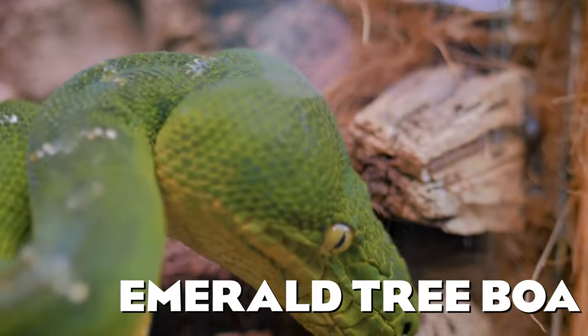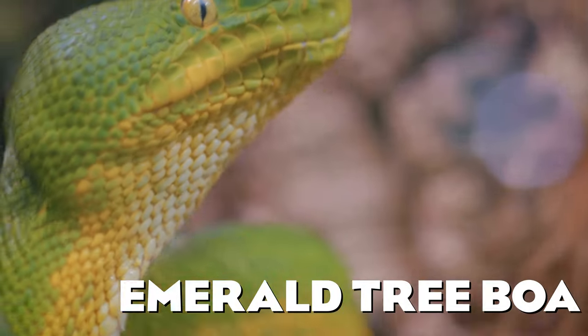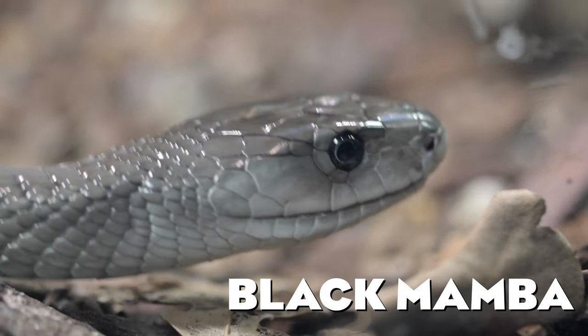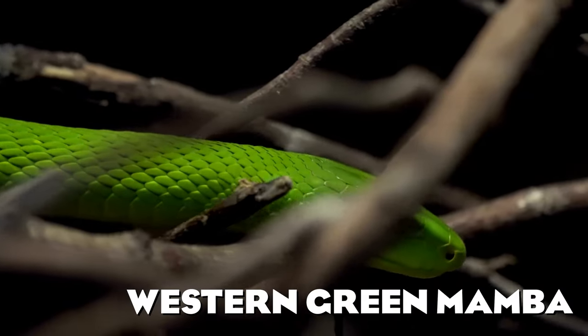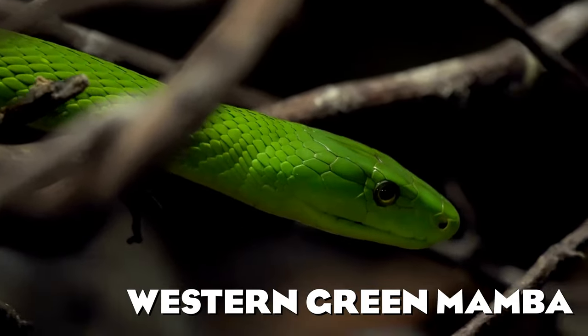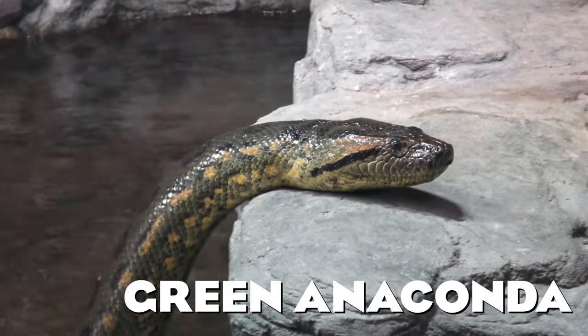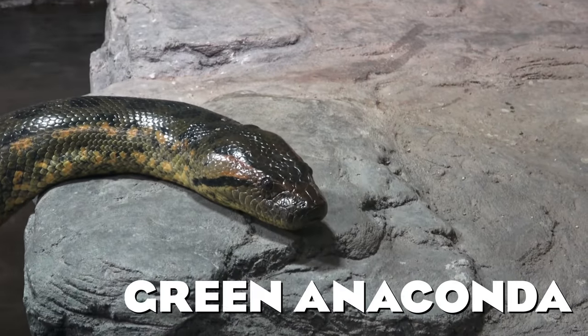This next snake is the primarily arboreal emerald tree boa — just look at this green color. The black mamba is a venomous, fast-moving snake from Africa, and this is its more arboreal cousin, the western green mamba. The yellow anaconda is already in the game but we are still missing the green anaconda, the iconic world's heaviest snake.